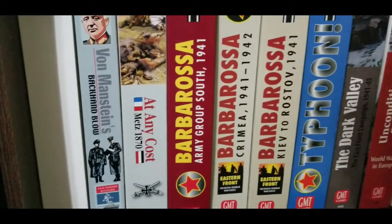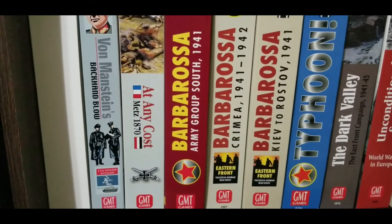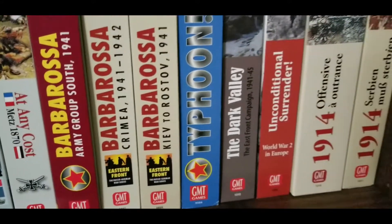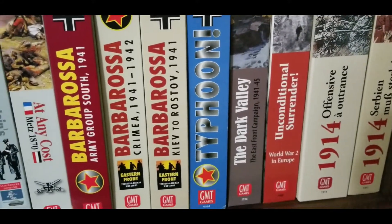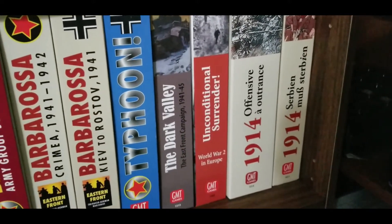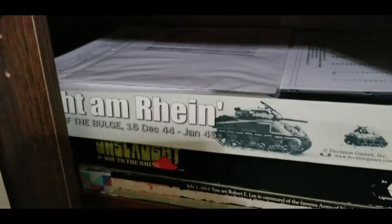There are the Barbarossas and Typhoon. I'm missing North and Center but I have P500 on the reprints for the second editions of those. I've got the other ones from my buddy - Dark Valley, so I'll just finish playing that. Unconditional Surrender, that's another one I'm looking forward to. And I think when I have all my tables clear I'm going to break out 1914, because I hear that's really, really detailed.